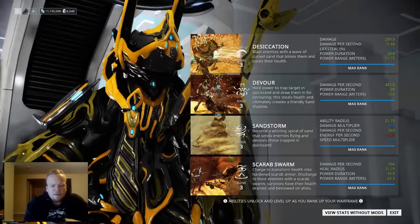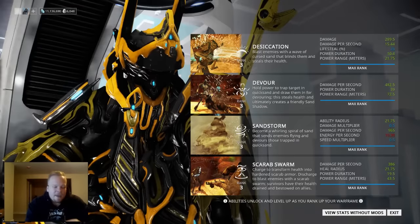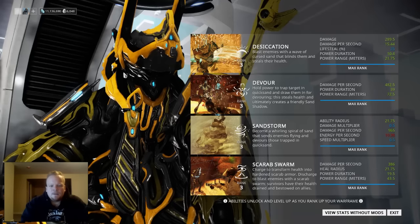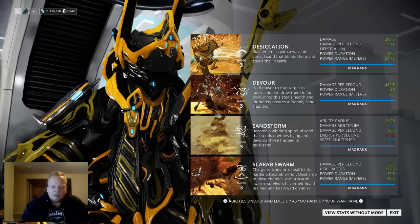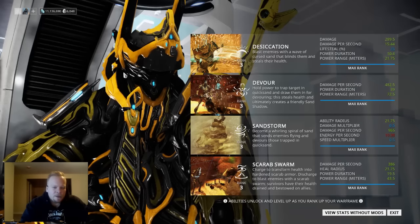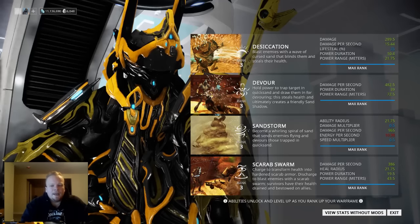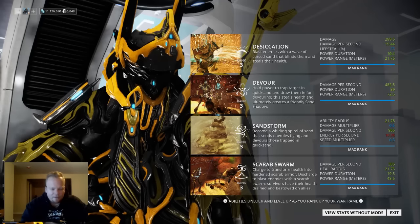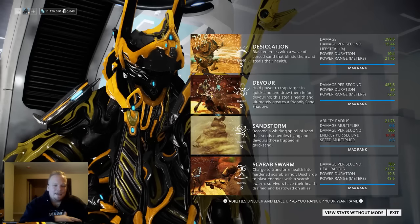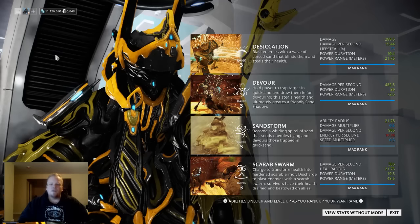For his first ability, Desiccation, this is what spawned a bunch of memes on Reddit when it was first announced — with Dale from King of the Hill pulling a bunch of sand out of his pocket and throwing it in some guy's face. That's pretty much what Inaros does. This is going to blind the enemies, but only in a cone, unlike Excalibur's radial blind. Because of that, it's a little bit harder to land, as well as having a shorter duration than other blinds. One interesting fact though: enemies will take a DoT, and all the damage this deals will heal you back for 25%. Unfortunately, it doesn't do all that much damage to begin with, so that 25% return of life isn't that big unless you hit a huge wave of enemies, at which point it would be a little bit more worth it for the energy cost.